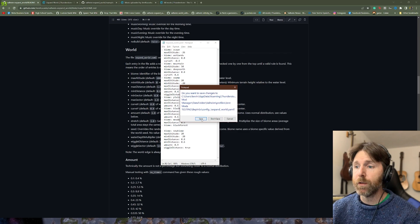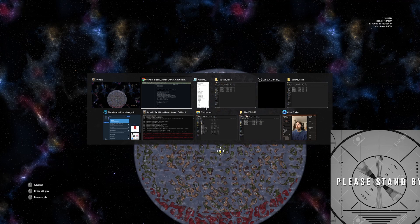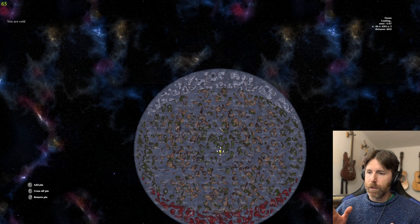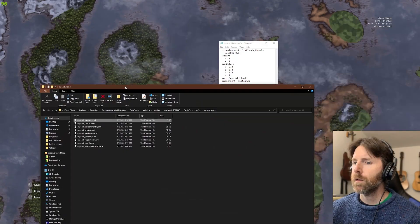I'm going to close and save. The world will start to generate. I'm also going to close the expand_biomes file and save that too. The game will freeze — you just have to wait, it's just doing the work. We'll wait at the map and I'll be back once it has finished generating our new biome.